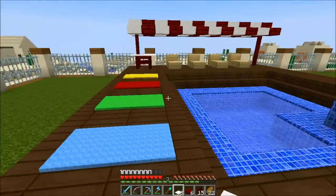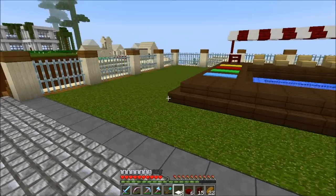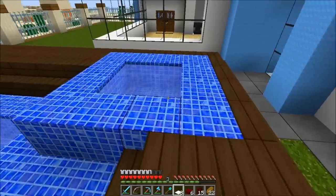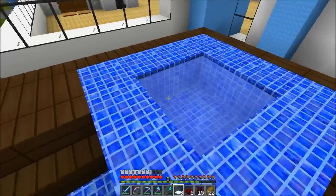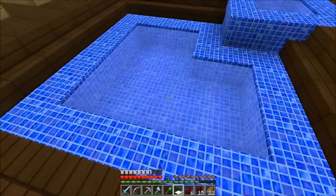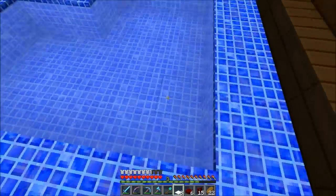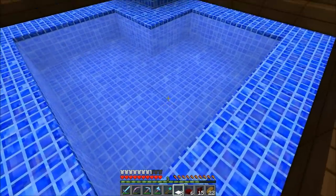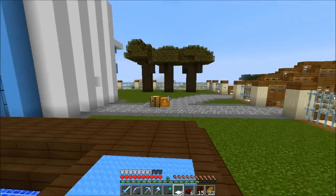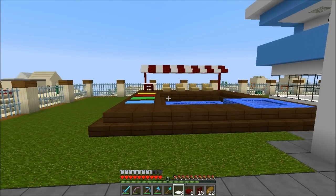Okay guys, boys and girls — as you can see what we've finished doing up till now. Next time I'll be continuing to decorate that space and putting some nice stuff around here, including the barbecue area. I really hope you like what you can see so far — I have my jacuzzi, and if you feel too hot you go down and chill out. Do you think I should put it one more block down? Let me know in the comments.